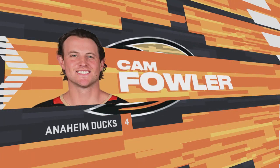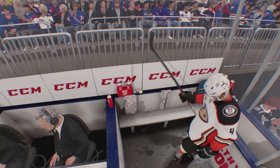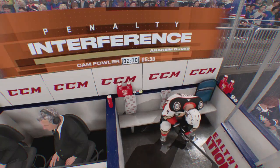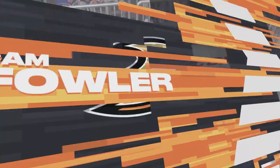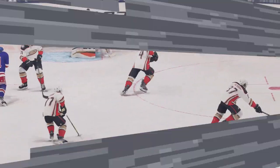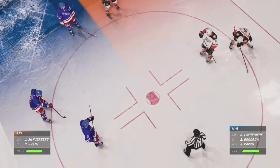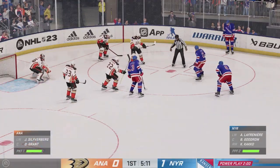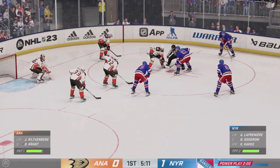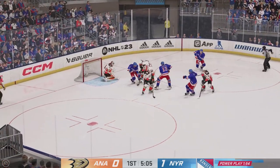We're going to have to regroup here — short-handed. But the penalty killers can get the job done; they can get back to trying to tie this game up. New York sent in their power play unit out for the first time tonight. You just can't take penalties like this against the top-ranked power play in the league. They're ahead and now they're on the power play. Puck grabbed by Truba.